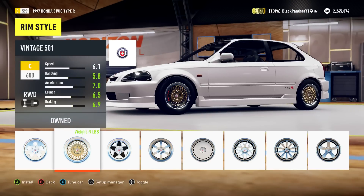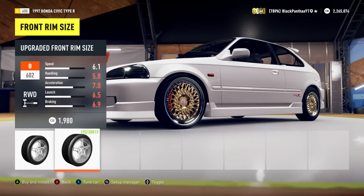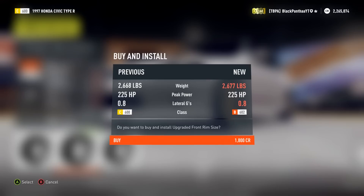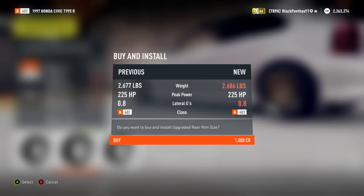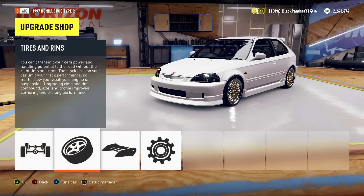I'm not really a fan of the BBS-style rims normally, but on this car they look pretty damn nice. One thing I'd have to do though is increase the wheel size a bit. Those look about right — not too big, not too small — because I think the stock rims are a little bit on the small side. Once you increase them it looks a little bit nicer.